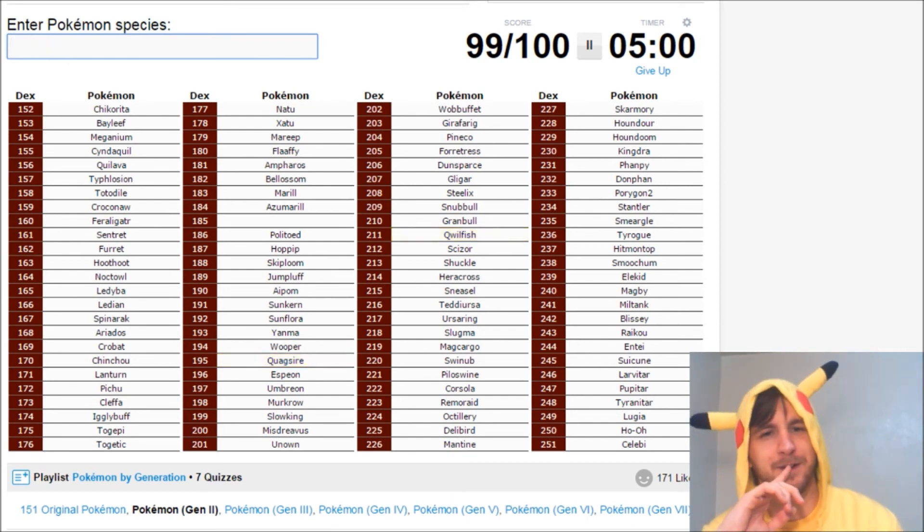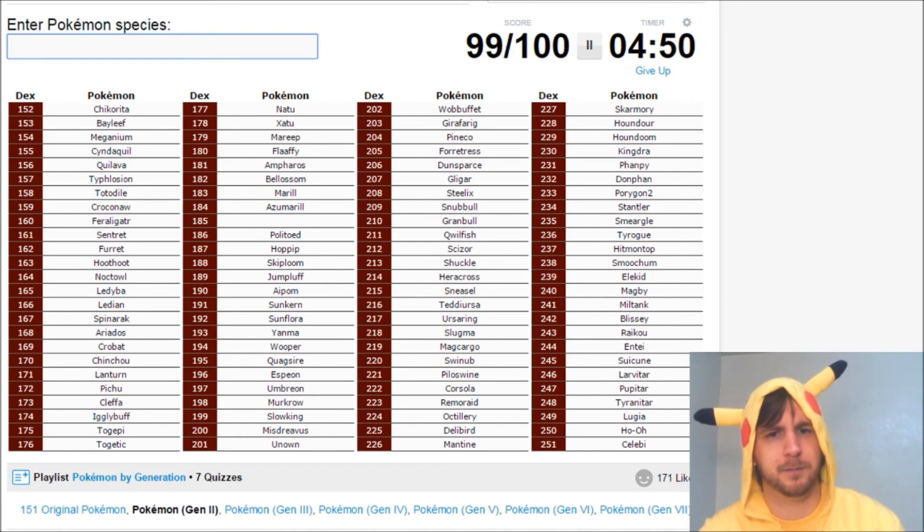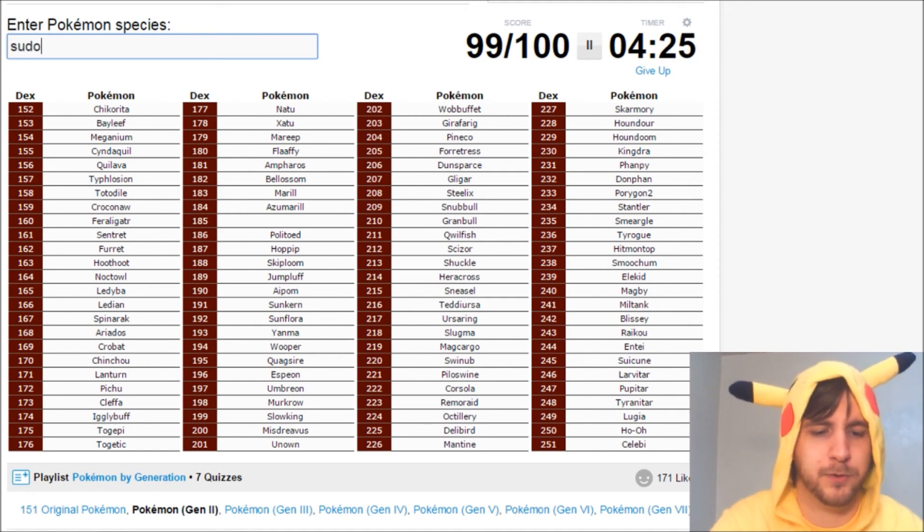Now we're only missing one — something towards the beginning of the dex. Azumarill, Bellossom. Is it an evolution from the previous gen? No. Something that evolves in Gen 4? I thought I got all of them. It's not Gligar, is it? I already got Gligar and he's towards the end, right? I see him. Steel — Scizor, Yanma — I got those. Oh! Sudowoodo. Sudowoodo.